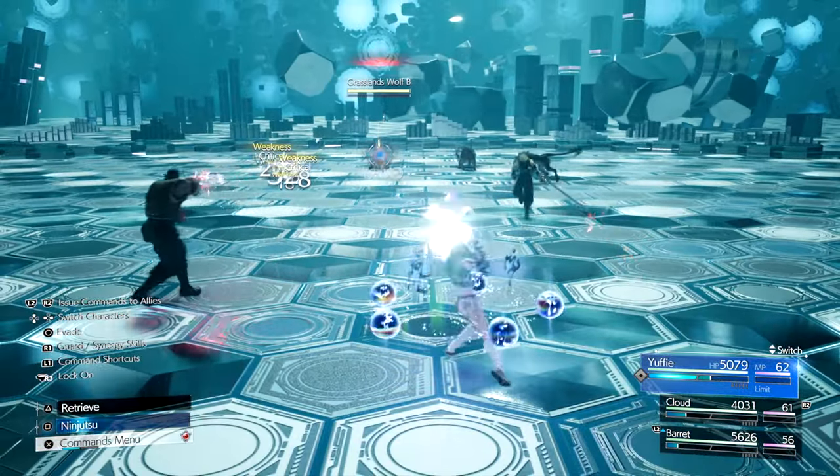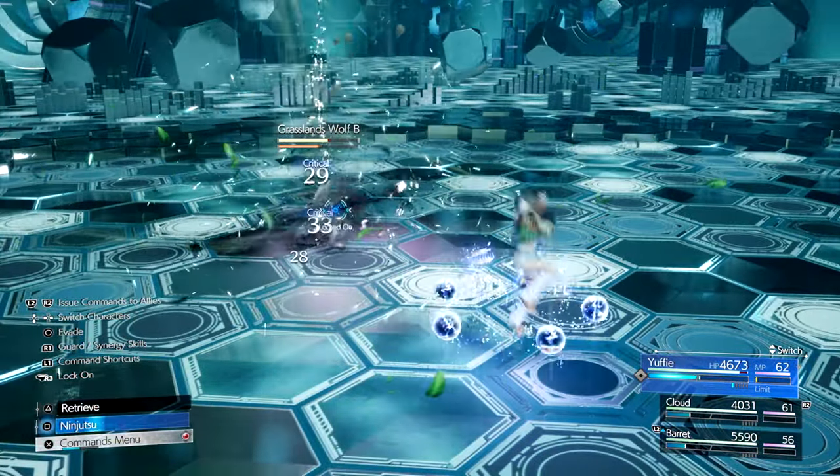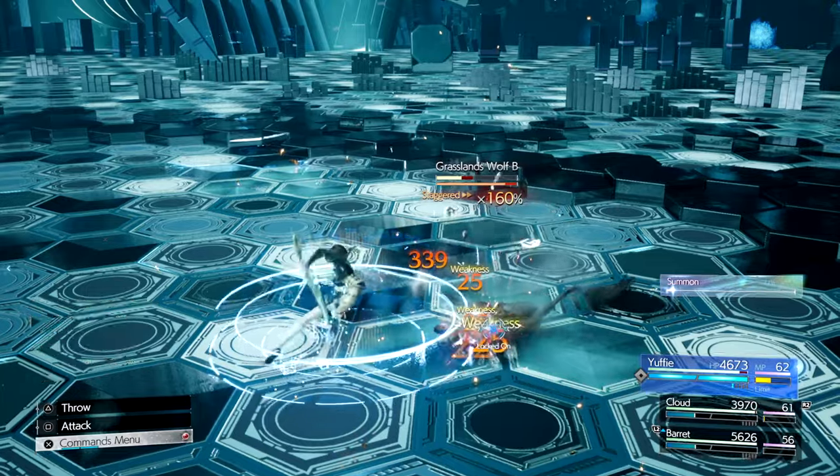Yuffie is one of the most powerful characters in the game. She has a bunch of abilities that are kind of broken. She has two forms of basic attacks: melee attacks that can be done on the ground or in the air, and ranged attacks that are a function of her throwing weapon.